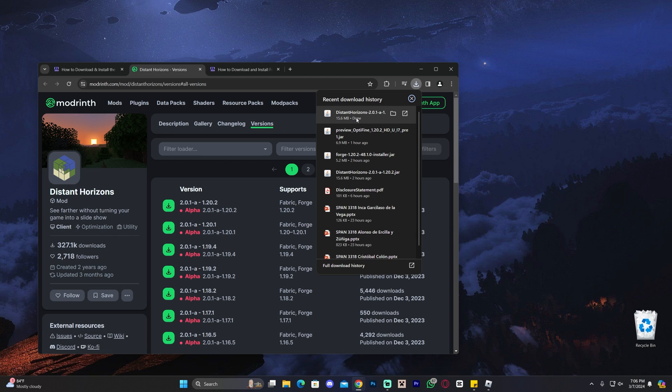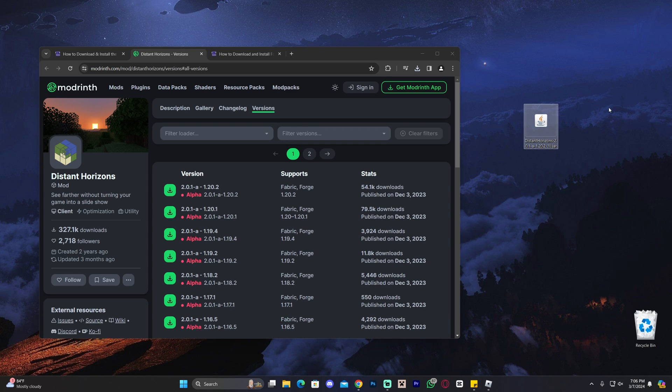This is a jar file — if you've watched my tutorials in the past you know what a jar file is. Now that we have the Distant Horizons mod we're ready to continue. If you already have Fabric or Forge, all you have to do is launch your Minecraft launcher, open the folder for the Forge or Fabric installation, go to the mods folder, and add the Distant Horizons mod — as long as it matches your Forge or Fabric version. Just make sure it's the same version, add the mod, and you're done.